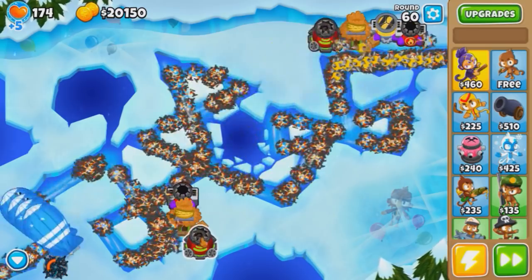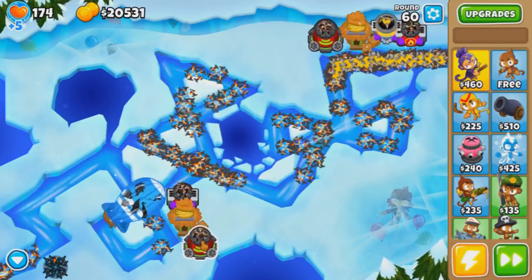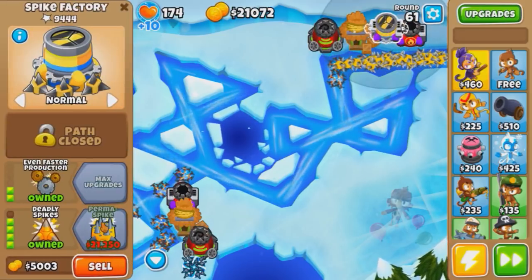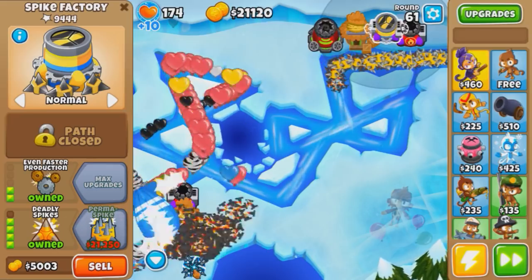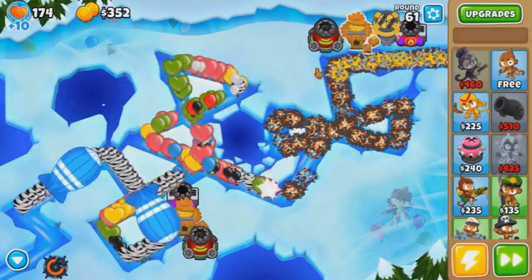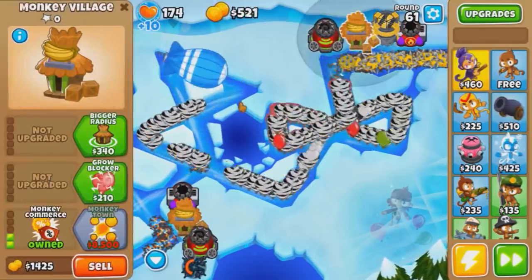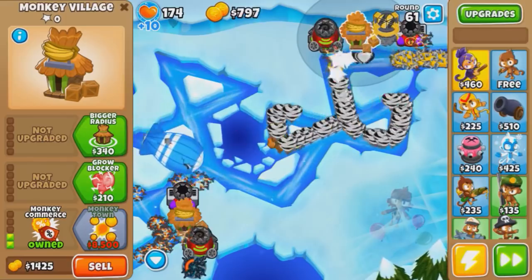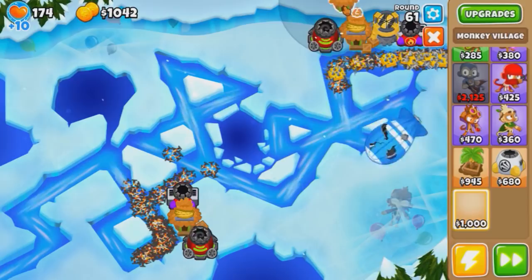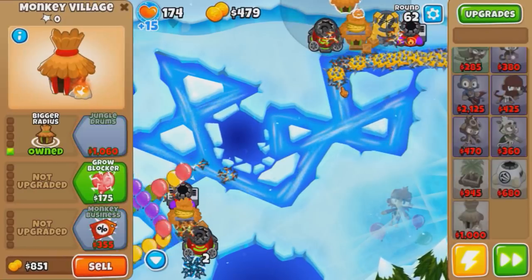One key off of a perma spike, which I probably can't afford after this BAD. Let's pop it and get the cash — let the spikes at the back eat it up. And there we go, perma spike! Now regrows aren't even an issue. But just to make sure, I think we need a jungle drums and a MIB as well. Let's place villages back here on the cliff — this guy gets jungle drums. We want more spikes from the perma spike, obviously.